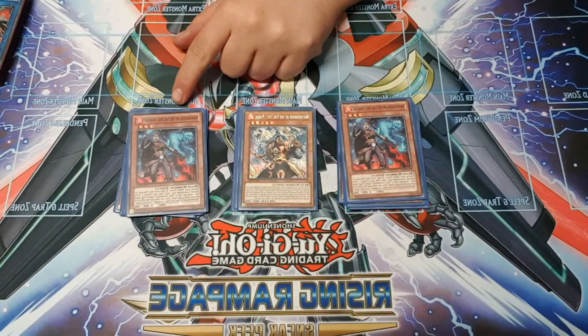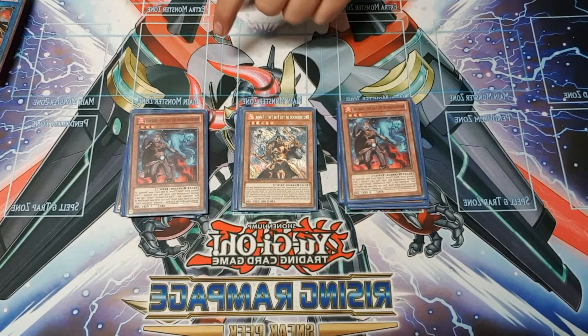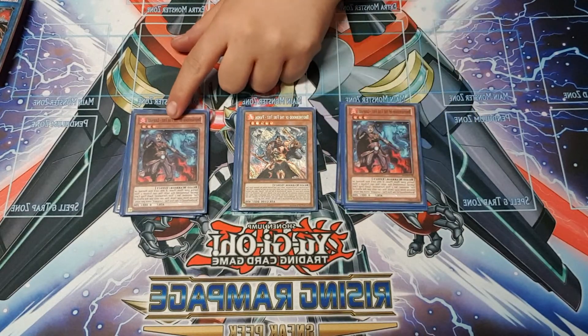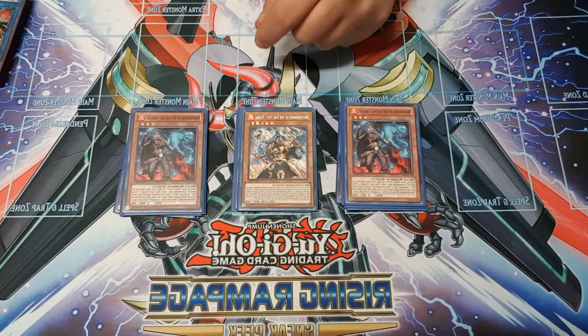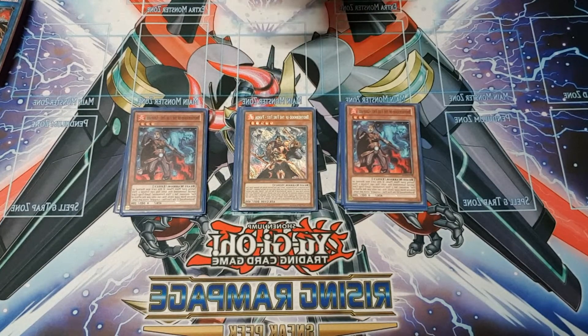Then we're playing two Leopard. I'm not really sure about this one, but he's cool because you tribute any other Fire Fist to set a Fire Formation from the deck. The good thing about Fire Fist is you can't Ash them when they're setting Fire Formations, because they set from the deck — they're not adding to hand or sending to graveyard, unless it's Eagle. Eagle is probably the one monster most susceptible to hand traps, and if you get hit by that, you're going to have a bad time.